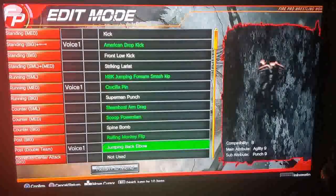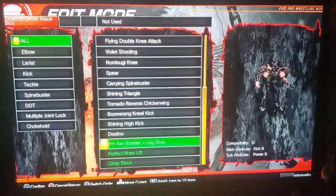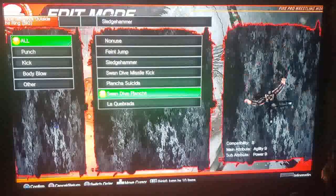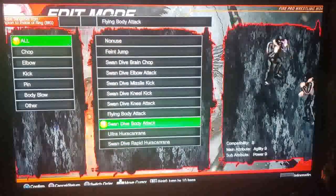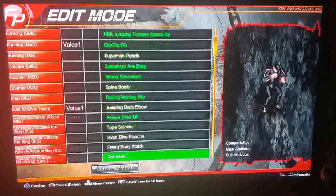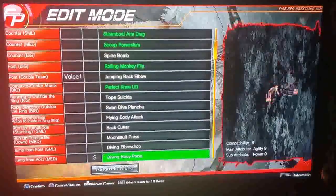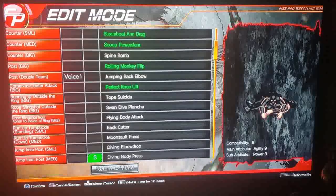Jumping back elbow, perfect knee. The rest are D's so we can't really do those. Top Suicide is a B so we'll leave that. Swan Dive Pink, Flying Body Attack, Back Cutter, Moonsault Press, Diving Elbow Drop. American style is pretty solid at everything so this is key. You get four signatures and a finisher — you can put those anywhere in your lineup by clicking off and then clicking on again with the X button.